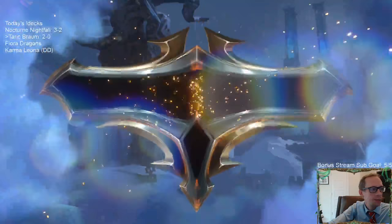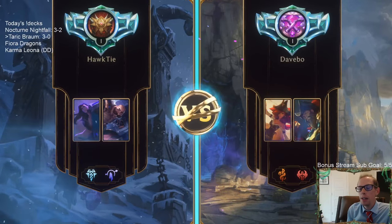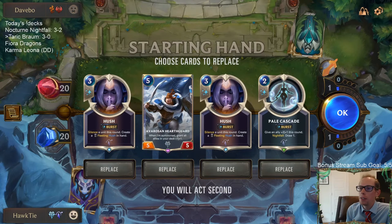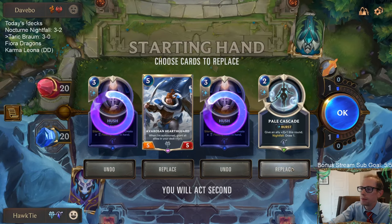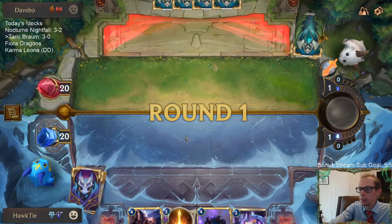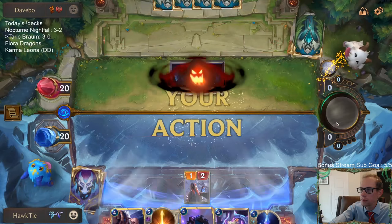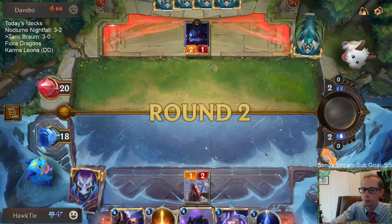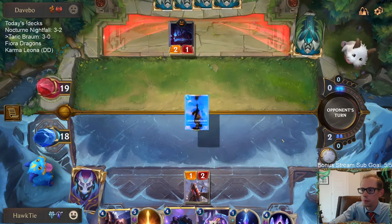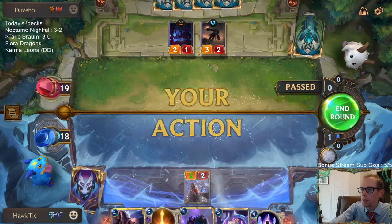GGs. I guess open attack works also. Have I decided what decks to play for Rank-Up Sunday? Not yet, but I'm liking this one — probably the Shadow Isles Bilgewater deck we played yesterday, maybe this one. New hand. Can we get our one and two drops? Turning this thing into a 2/2 now to be able to block this Legion Grenadier. That wasn't really my plan — my plan was to save the mana and gem, then put the gem on Braum.